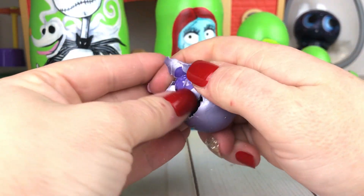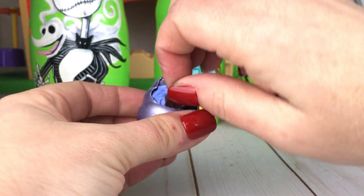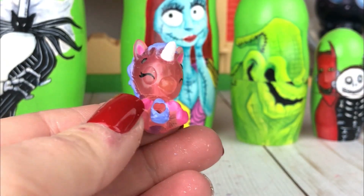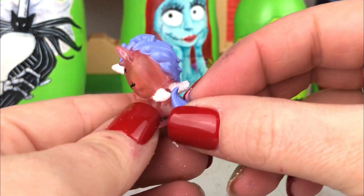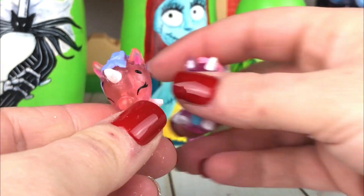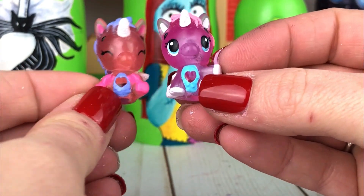Oh my gosh, this one's crumbling apart already — this one was ready to hatch! Hello, little baby. This one is a unicorn as well and she has wings but she has purple hair. They look so much alike — do you see any differences?